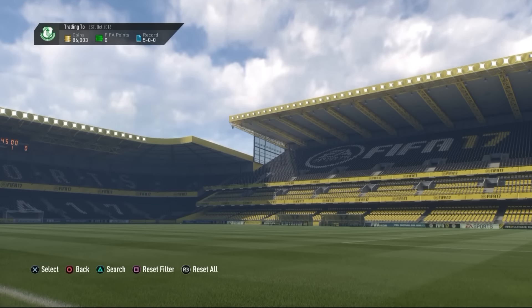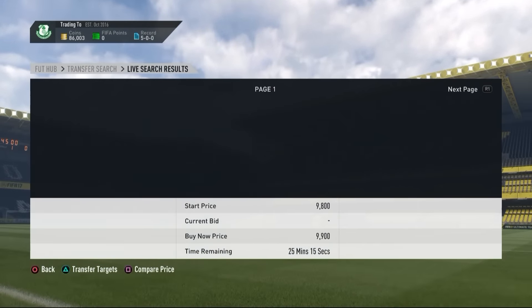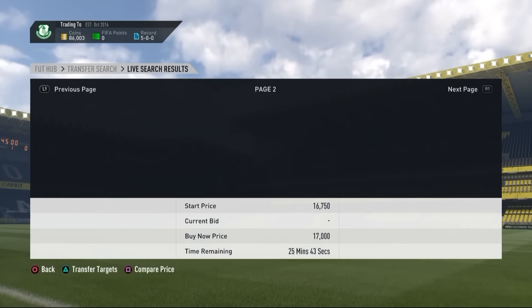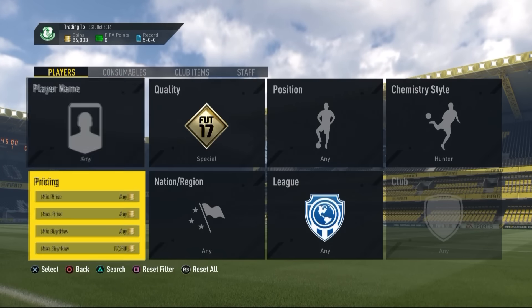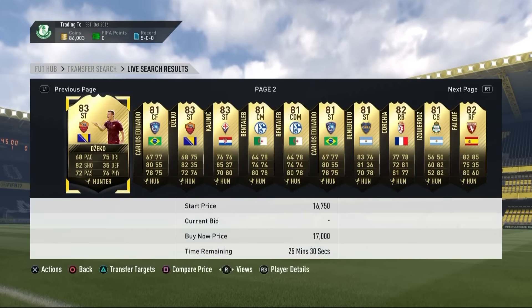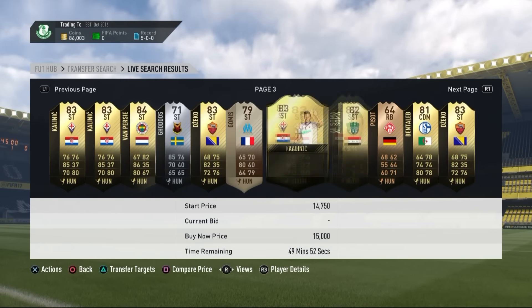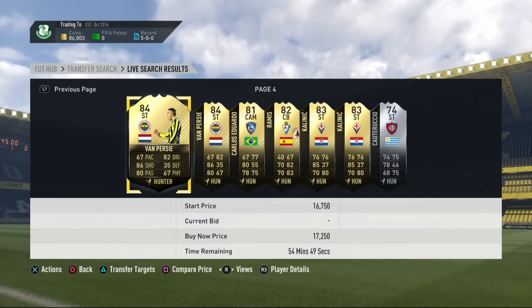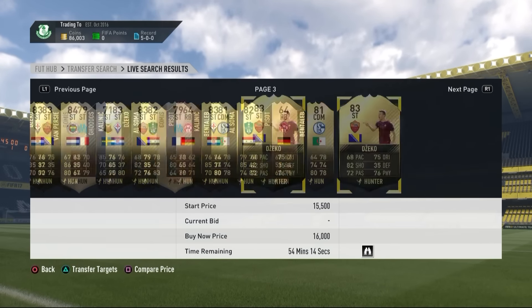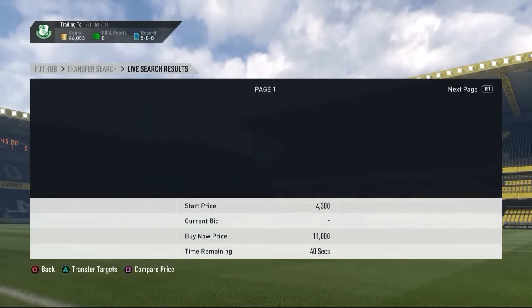The special Hunter method: look for inform cards with Hunter chemistry styles sometimes listed under 17,000 coins. Pick them up and check what the next inform version is going for. For example, Gomez was going for about 50,000 coins, so if you find a Hunter-applied gold or inform card under 20k you could make great coins.